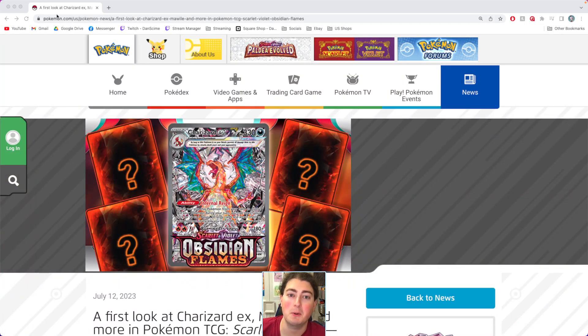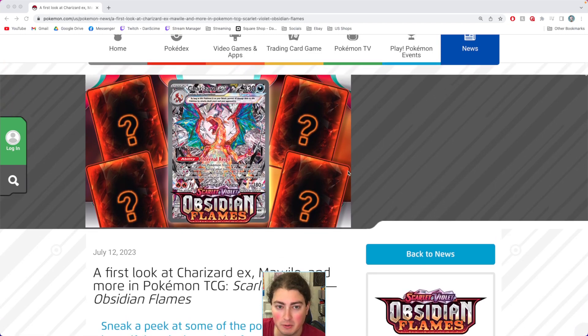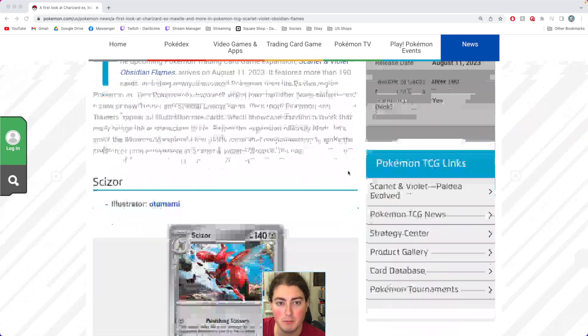Yo, what's going on folks — crazy update today from pokemon.com: Obsidian Flames, the alt Charizard. It just blows my mind, they just kind of came out of nowhere with this one. You can see it there, we're gonna zoom in on it a little bit.